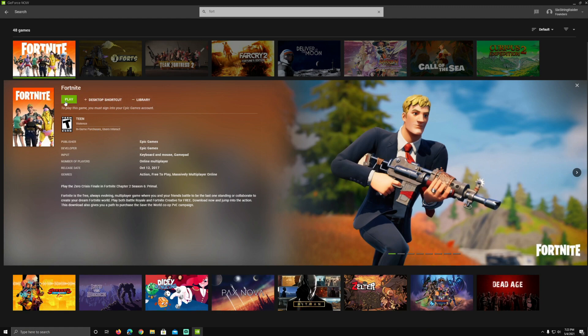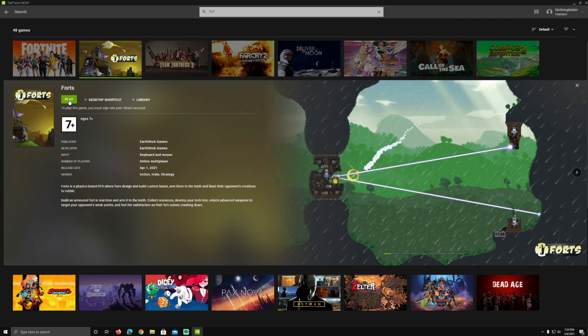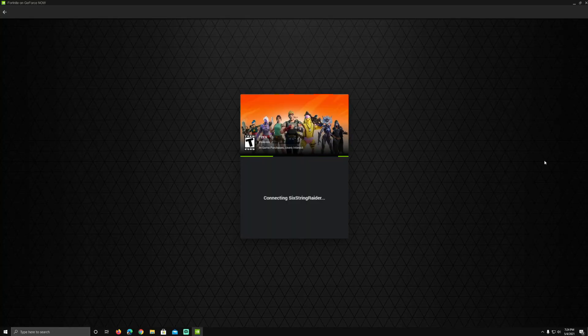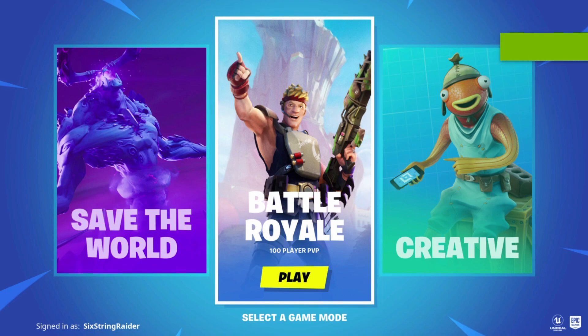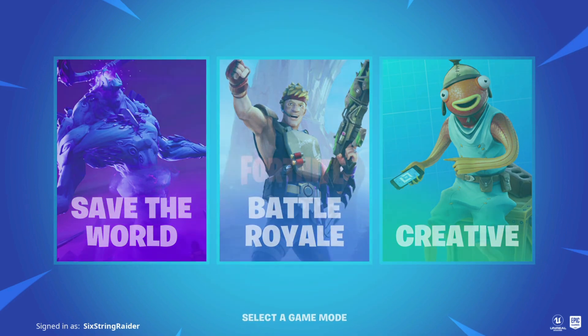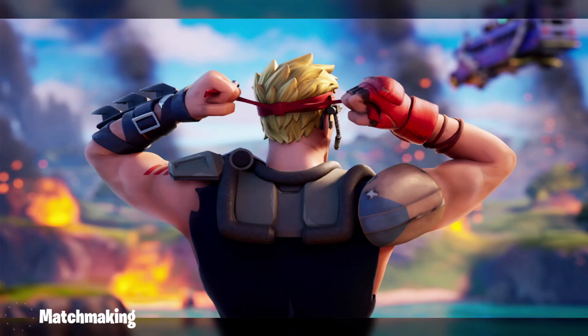Now let's go ahead and launch Fortnite. The quick launch feature has actually been out for Fortnite for a little while, but I haven't personally tested it. With everything connected after this update, let's give it a shot. I'll click play and I'm curious to see how it bypasses the Epic Game Store login with that preloaded session. There you go — that was a lot faster! It skipped the entire login screen and was ready to bring me right into the game.